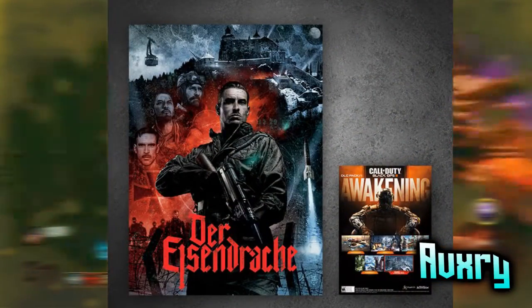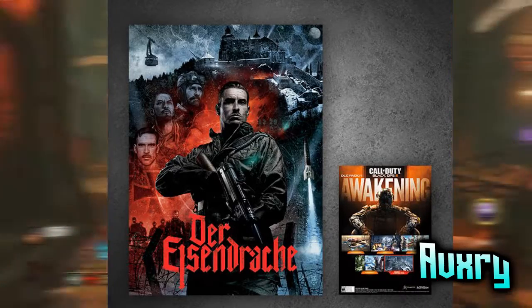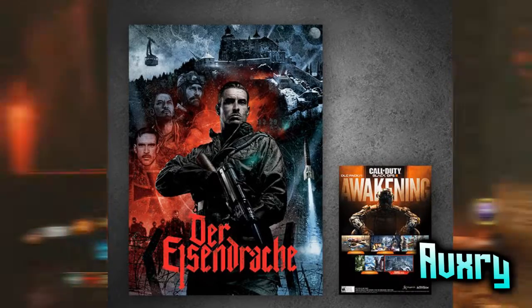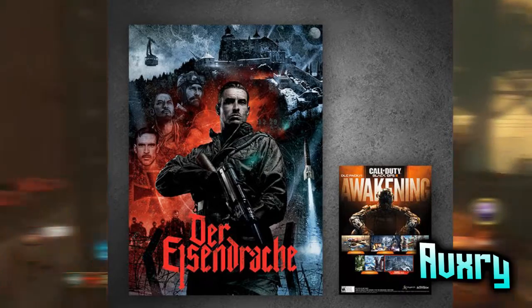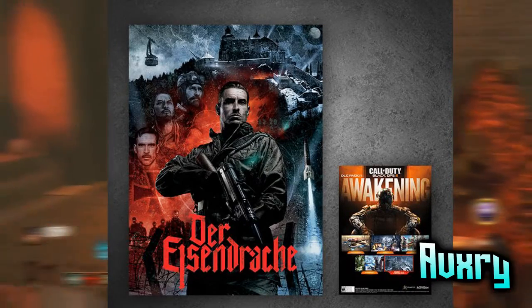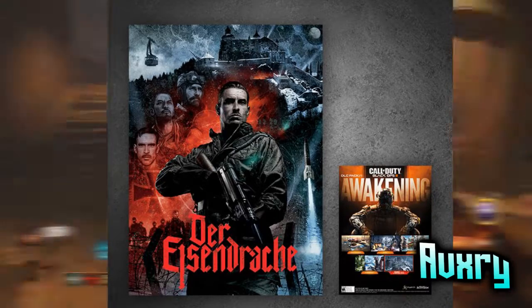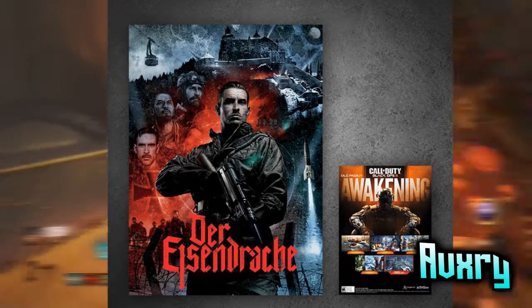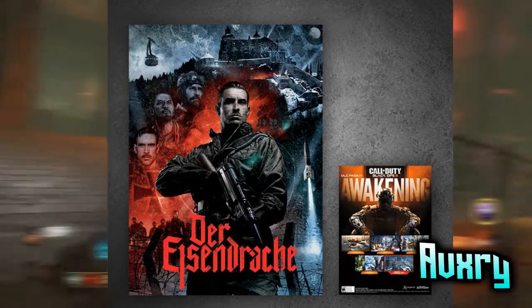The original four are back, as you can see from just the four faces on the poster. The spotlight is going to be on Tank Dempsey, who is the main guy sitting in the middle of the poster, so everything might be going around him in this one little storyline of Der Eisendrache. But the cool thing is the gun he is holding.